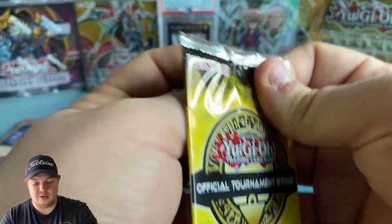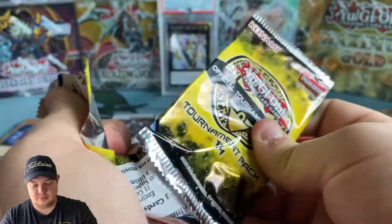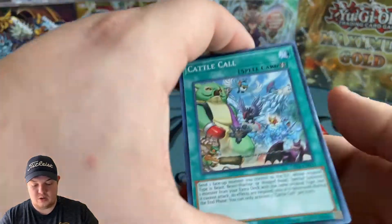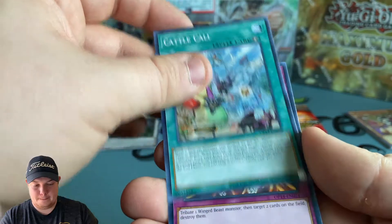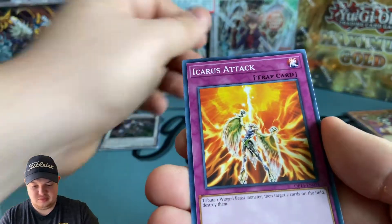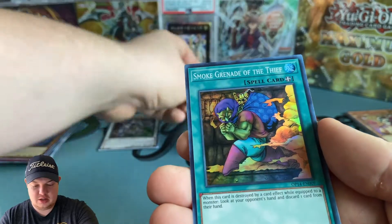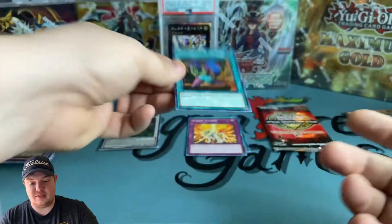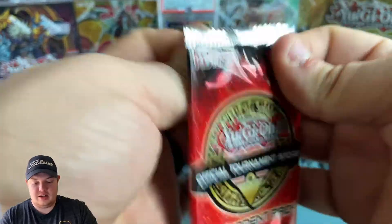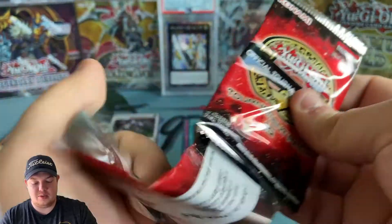OTS 14 guys - come on, Toon Kingdom, Nibiru! We got Cattle Call. Increased Attack and Smoke Grenade of the Thief - no ultimate out of there.